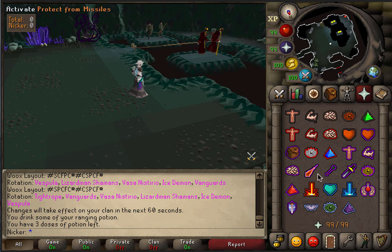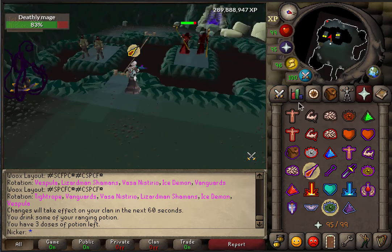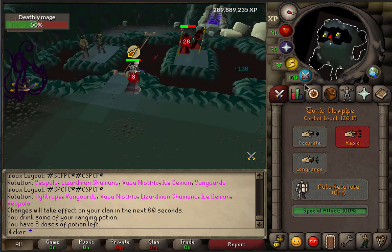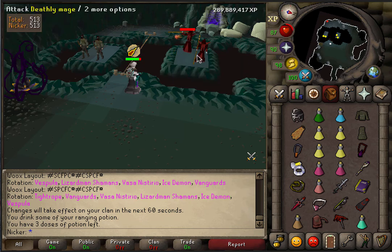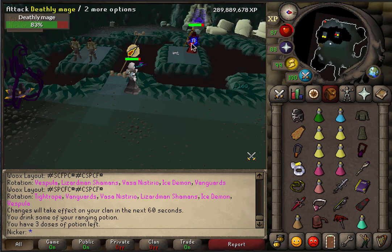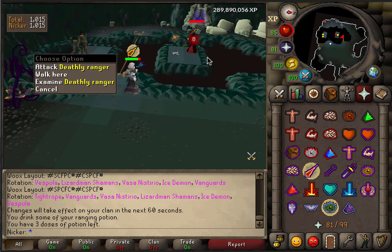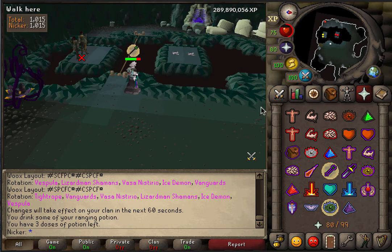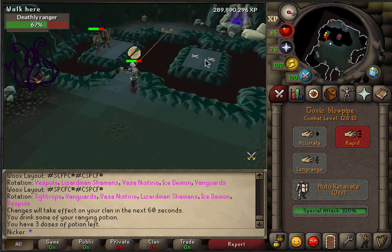All you're going to want to do is have one of them on you at a time. Pray mage, put on your Rigor or Eagle Eye — whatever you have unlocked — and just attack these guys. It's one of the most straightforward rooms in raids. They're not aggressive so they won't come after you until you attack them, so just attack one at a time. The rangers do a lot more damage than the mages, so be careful with that.